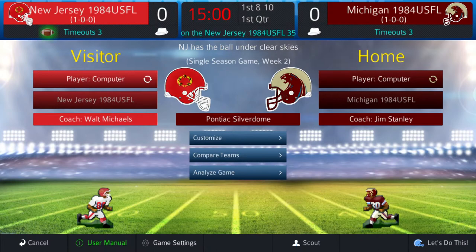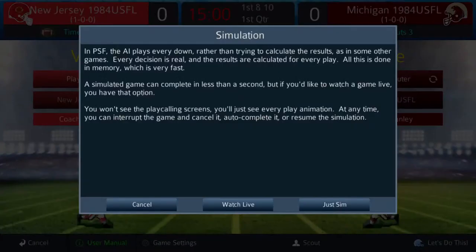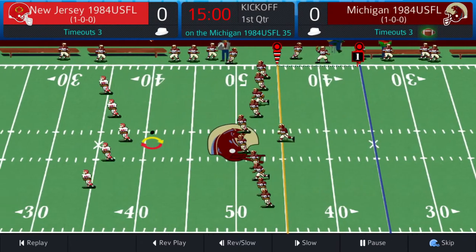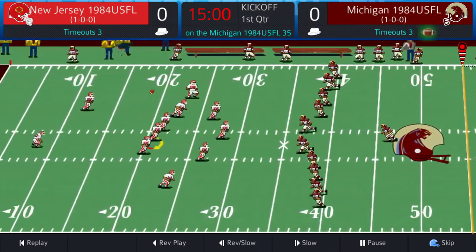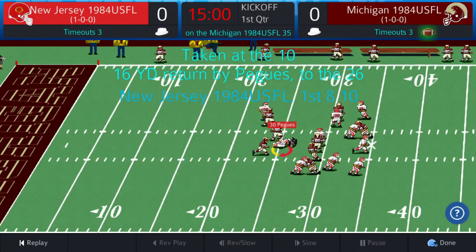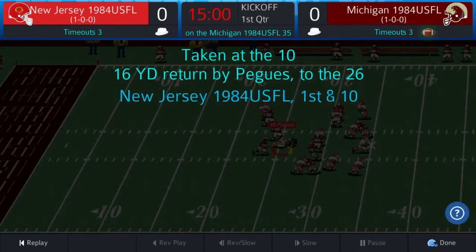As they say in Pro Strategy Football, let's do this. We are only commentating — we don't play as any team in this league, we just enjoy the fun. New Jersey won the toss, they elect to receive. Bojovic kicks off, ball game on its way. General setting up for the return from about the eight, comes Pugis and it's a decent return to the 25 — 16 yards. Brian Sipe and the Jersey offense starts first and ten at their 26.